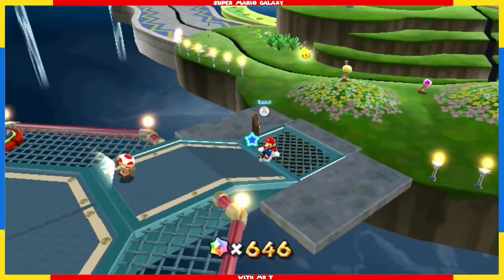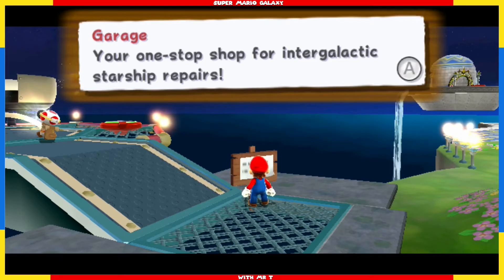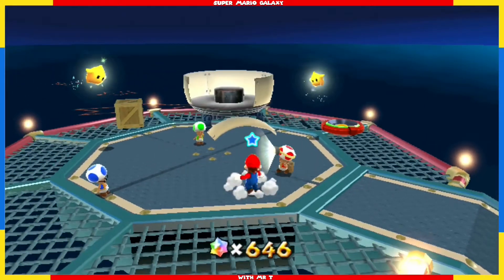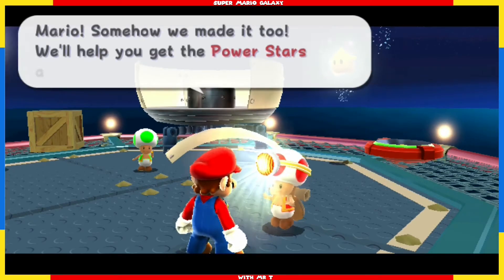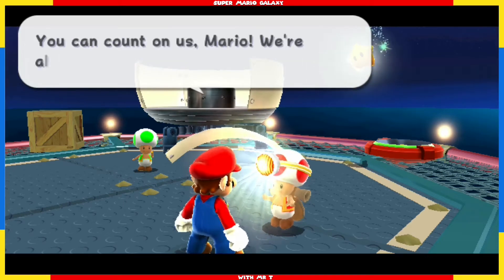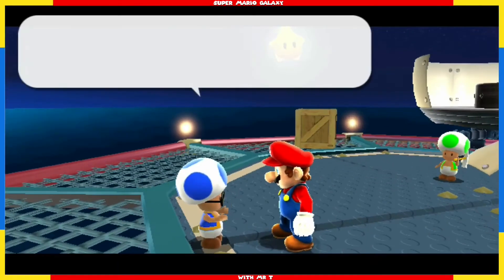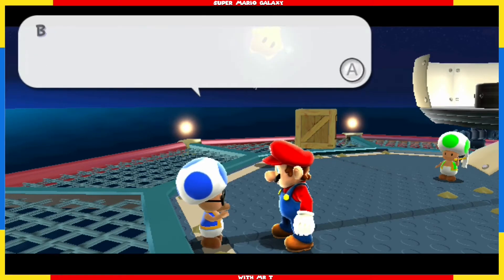Welcome to the Comet Observatory. Let's read this sign: Garage — your one-stop shop for intergalactic starship repairs. There's the wee man I spoke to earlier. Mario, somehow we made it too. We'll help you get the power stars and save Princess Peach. You can count on us, Mario — we're all in this together. Leave it to us.